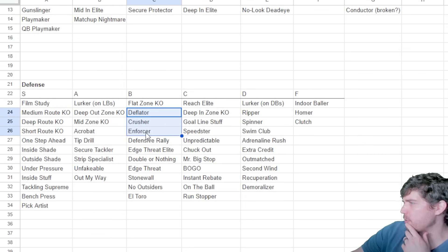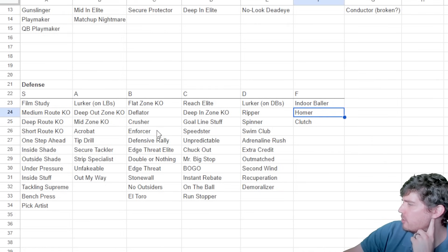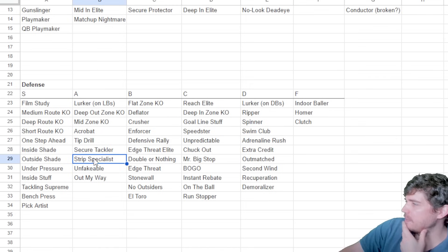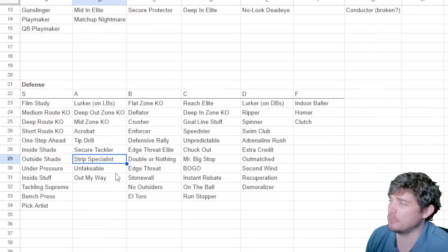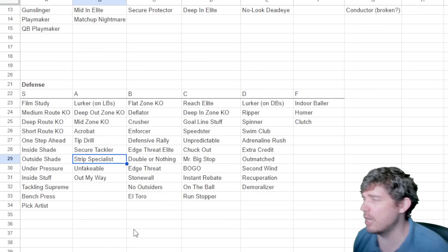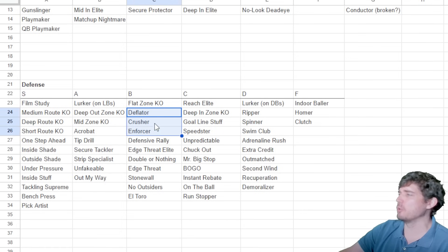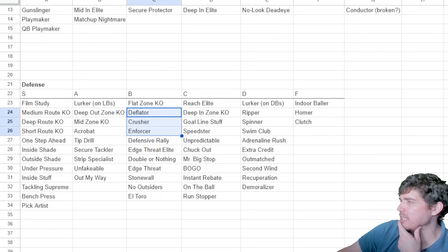Flat crusher and enforcer don't really cause fumbles this year — fumbles are caused by punching the ball out. Strip specialist is where it's at. Stripping the ball is how you cause fumbles in Madden 24. I used strip specialist on Cam Chancellor — just running up to somebody, holding R1, and getting the knockout is so powerful. It's sad that Ray Lewis-type big hit abilities don't matter. The game is too slanted towards stripping instead of hitting.